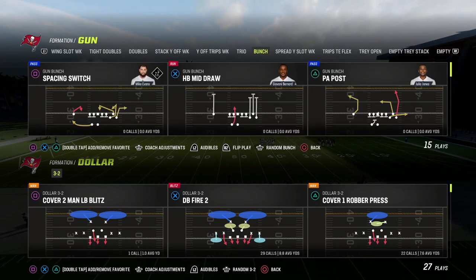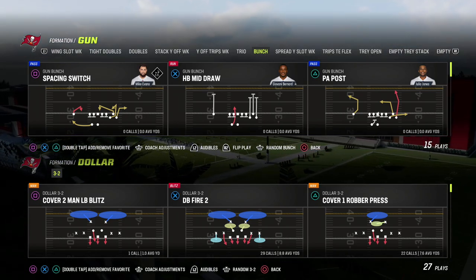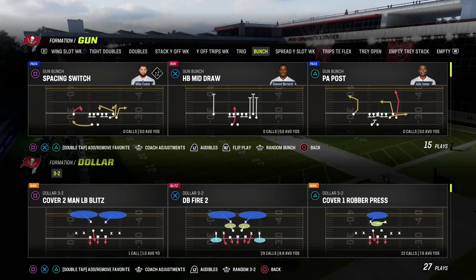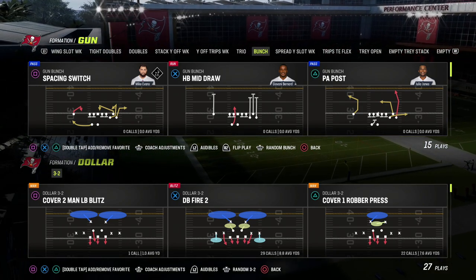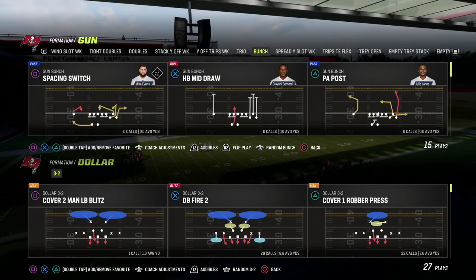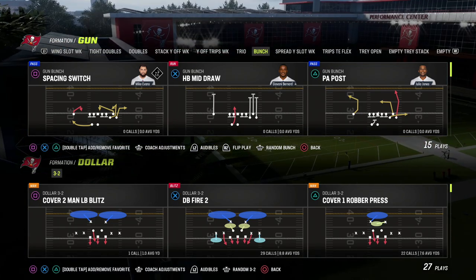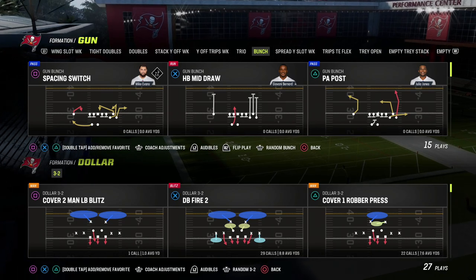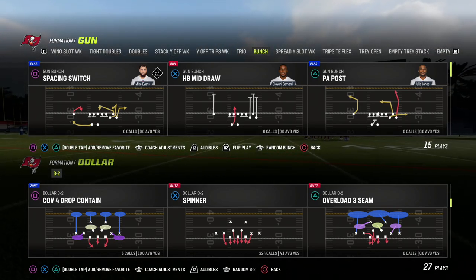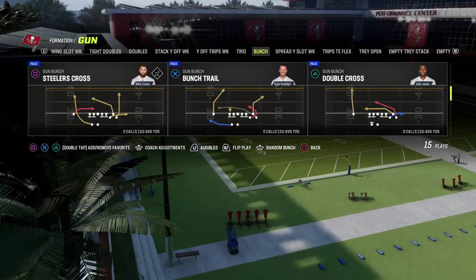We're going to use gun bunch out of the Pittsburgh Steelers playbook. If you haven't joined our Patreon to get my Pittsburgh Steelers gun bunch ebook — released either the second or third day the game was out and updated since — that ebook is really effective for teaching you how to pass at a high level out of the bunch. Bunch is one of the most effective offenses in the game year in year out. To get access, join our Patreon — link in the description, only ten dollars — which gets you access to all my Madden 23 offensive and defensive ebooks plus year-round support.